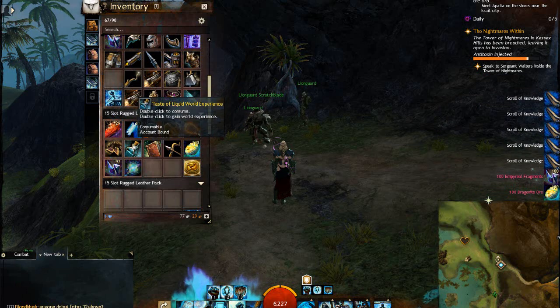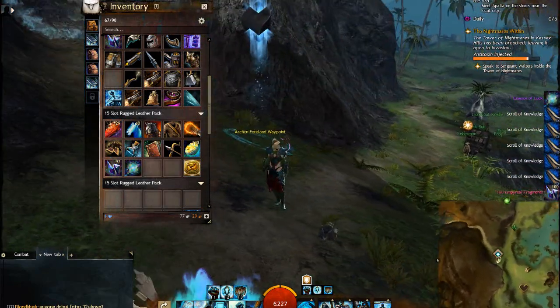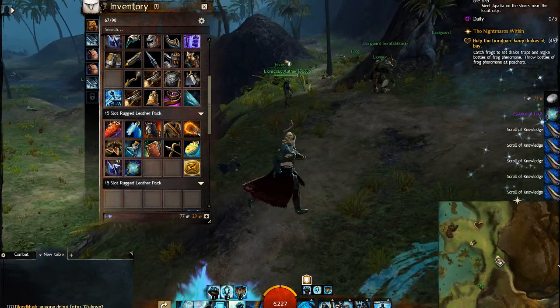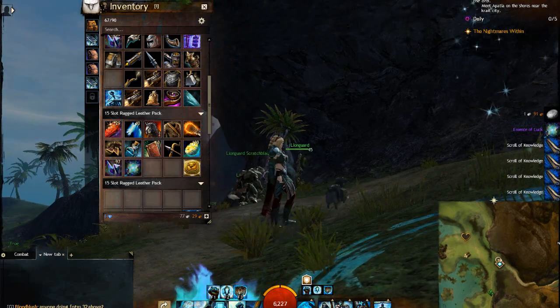And a taste of Liquid World Experience which gets you 5,000 points. And this mini Doliac, which actually looks kind of cool. I actually like Doliac as a creature as they are, and this one looks kind of nice — it's really nice.